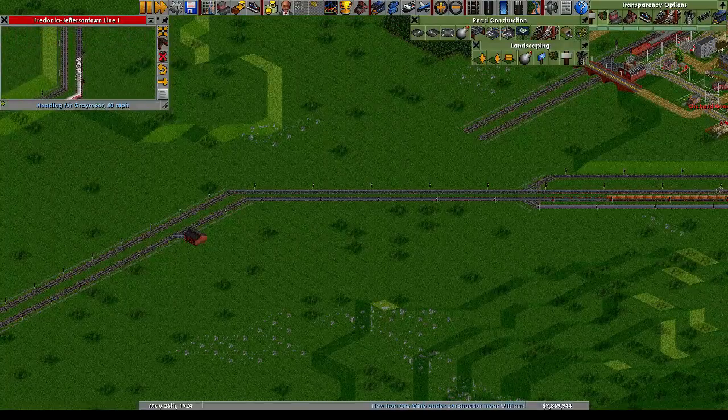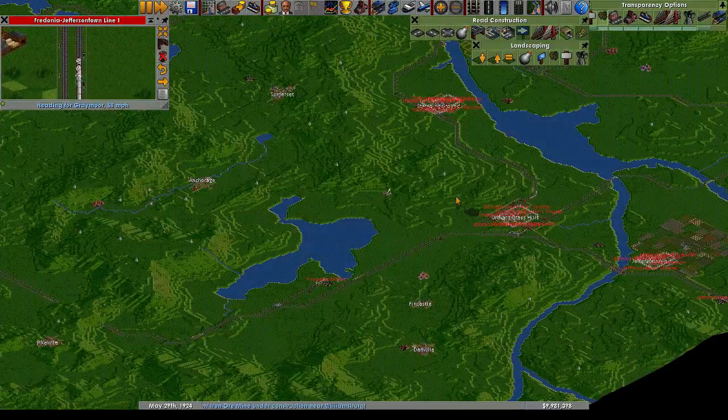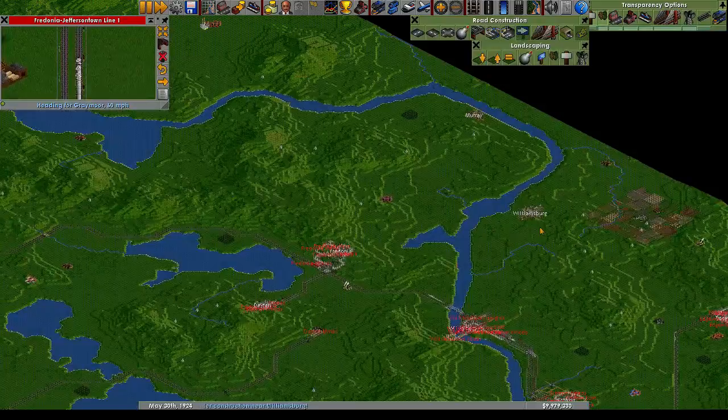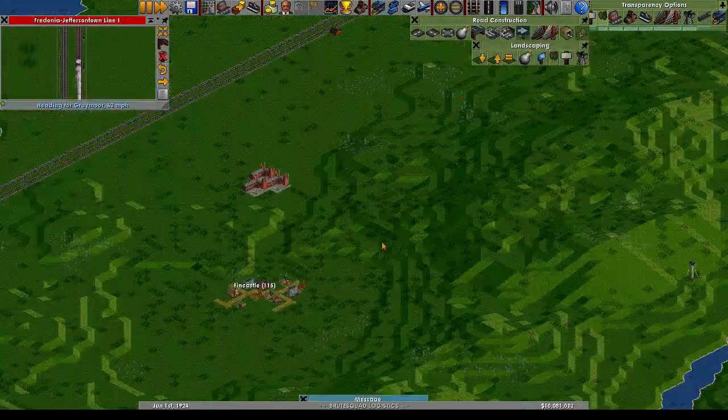Hey everyone, I'm BruteSquad and welcome back to some OpenTTD. In this episode we're going to get Fincastle and Danville connected, and hopefully we'll have enough time to get Williamsburg and Murray also added to the network. Let's go ahead and get started.